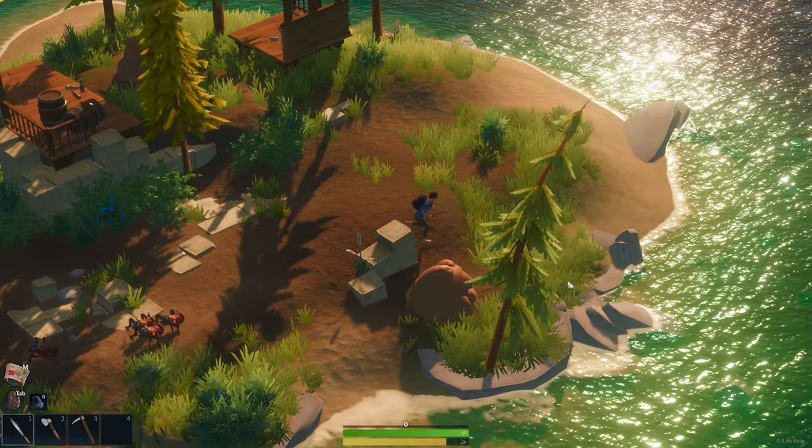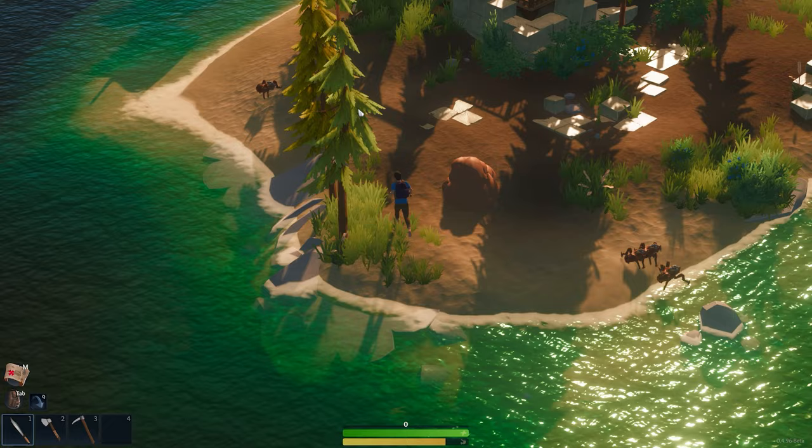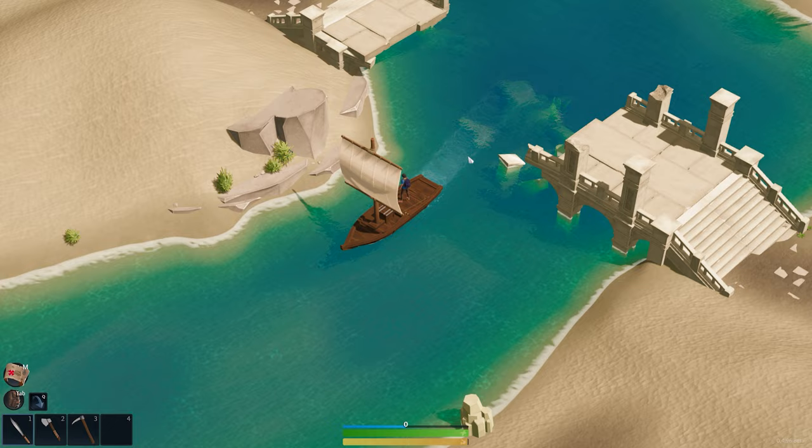There are several new biomes. This is one of the standard green forest islands that people have come to love in Lens Island. Let's go visit some of the other brand new biomes and we'll actually build some homes and see what it's like.